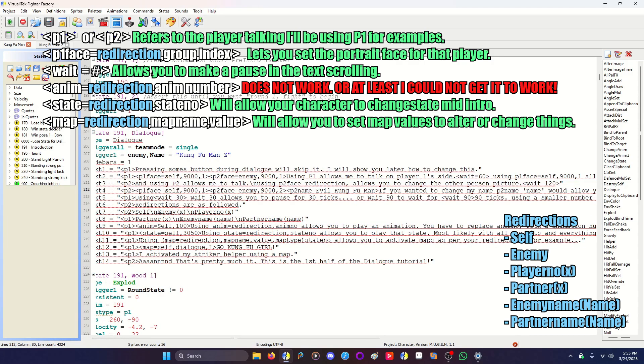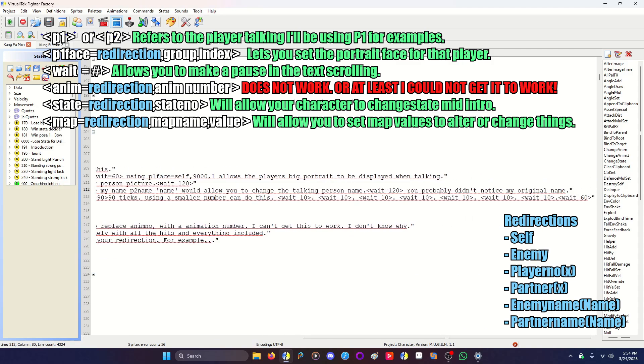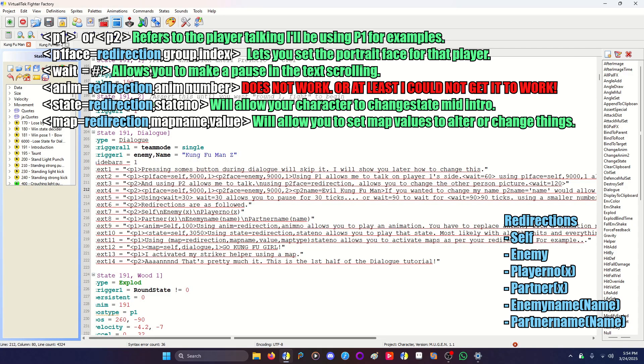Using wait equals 30 in angle brackets allows you to pause for 30 ticks — or frames, depending on how you want to look at it. Ticks and frames are the same thing. You can also use wait equals 90 to wait for 90 ticks. Using a small number like wait equals 10 creates a dot-dot-dot dot-dot-dot effect — basically an awkward pause kind of situation.